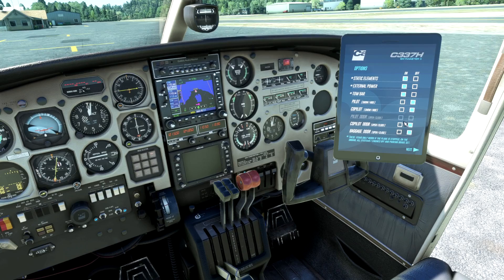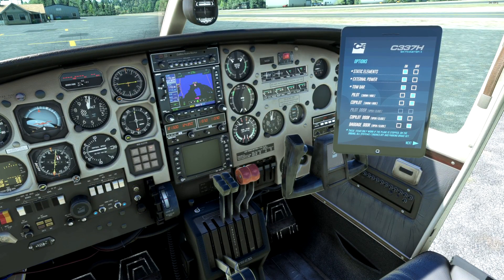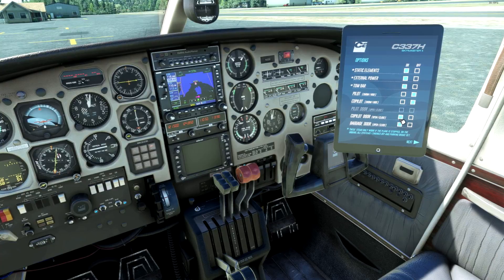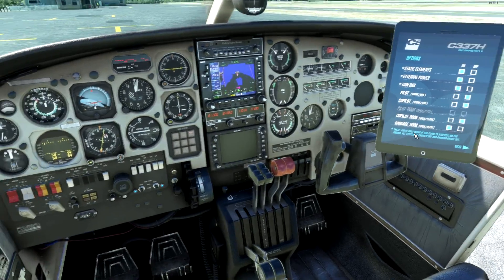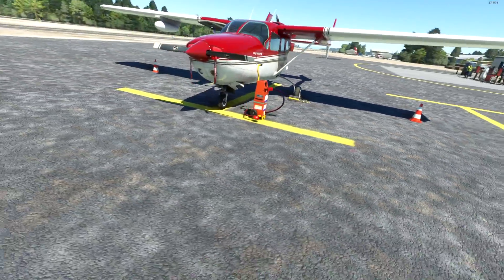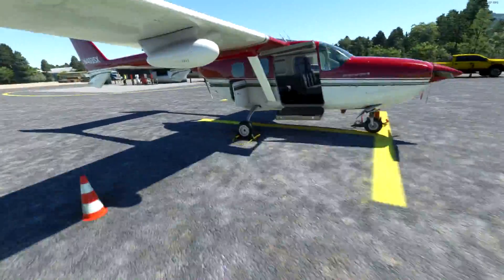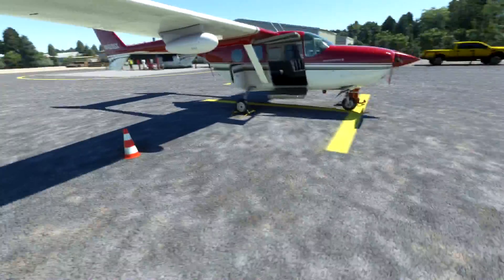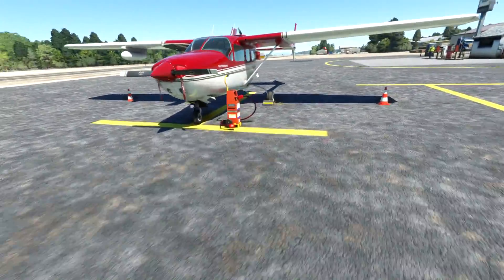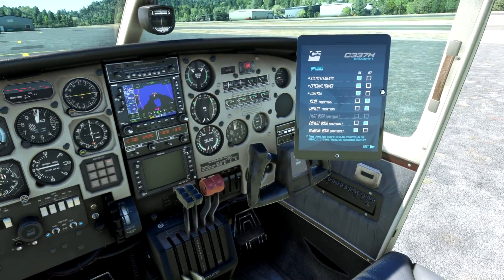We'll put the external power and tow bar on. Let's go outside and check this out. The usual accoutrements are included — cargo door and passenger door open, chocks, cones — typical Carinado niceties, nothing too dramatic. That wasn't documented anywhere, which made it an interesting one to find.